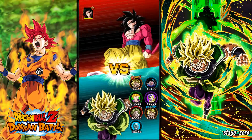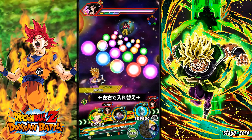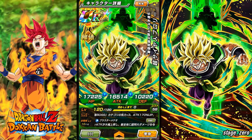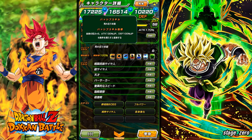We're back into another DBZ Dokkan Battle video, and this one features Super Saiyan Broly — movie Broly — at a rainbow level. He is an LR, and I do have another leader who is also an LR. This is physical Broly, and he is a Movie Bosses category leader with 170% attack and HP, and 150 attack, HP, and defense.